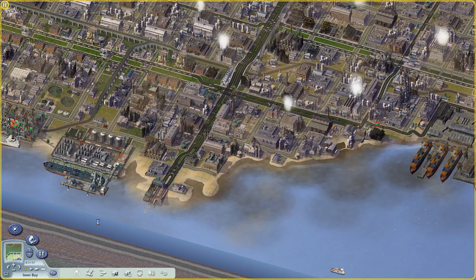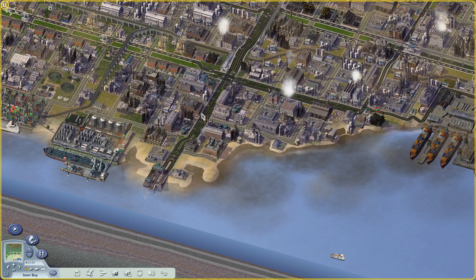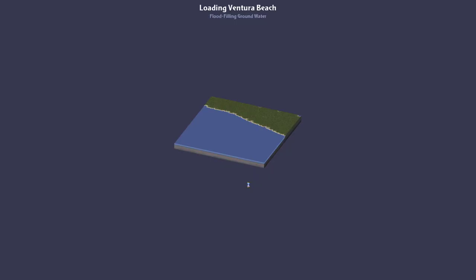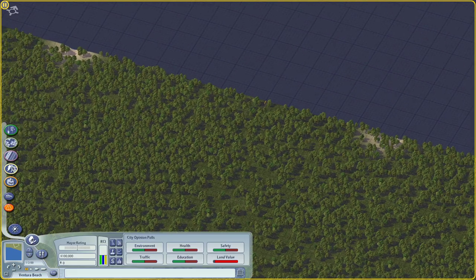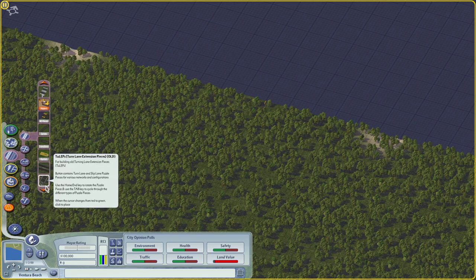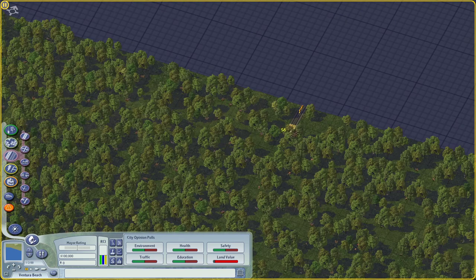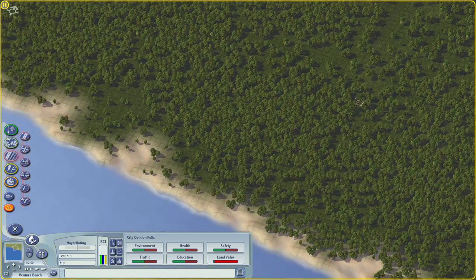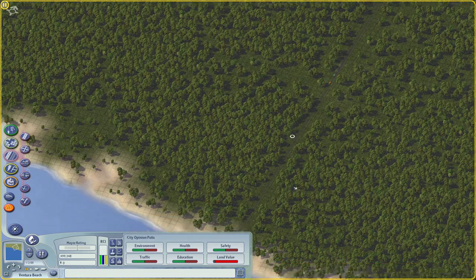I want to head over to Ventura Beach now and build the bare bones beginnings of a brand new city tile. One thing to point out — I'm playing these new tiles on hard mode, so we are not going to instantly drag a huge highway across this tile; we are going to use the rail connection. My goal is for this to be a mix — it's going to be a tourist beach city that pays for itself through grungy industry, and tries to hide that industry behind a thin veneer of flashy beach stuff.